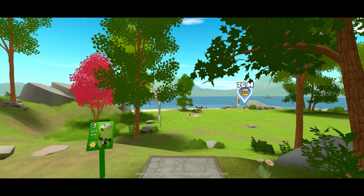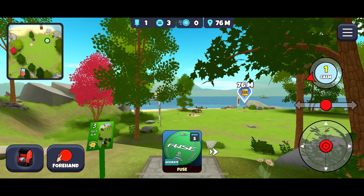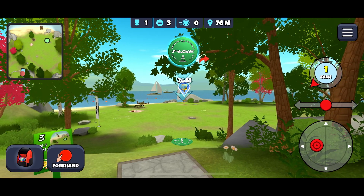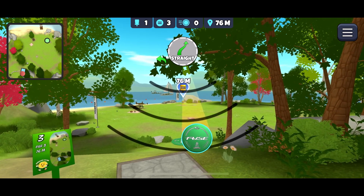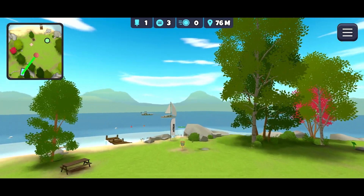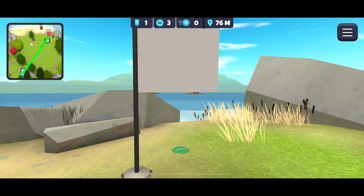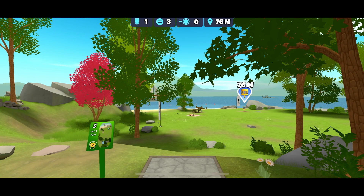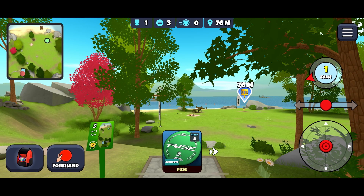Here's a tip to help you get to the diamond level: the first hole is usually something you can get an ace or an eagle on. The great thing about the daily challenge is that if you miss it, you can restart. I'll take my fuse, set it to backhand, and try for an ace. If we miss, we can restart over and over again until we get the ace, giving you a great start toward your diamond level.